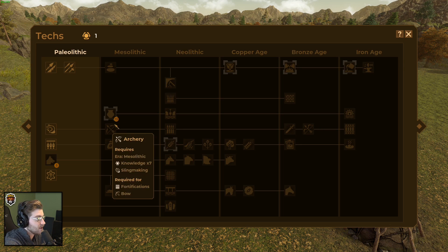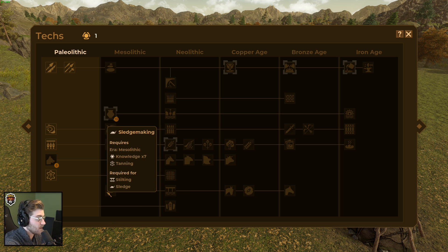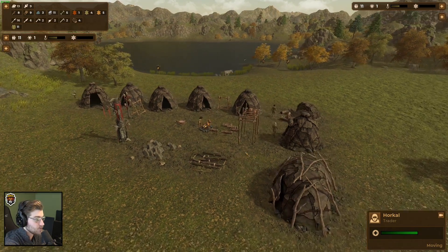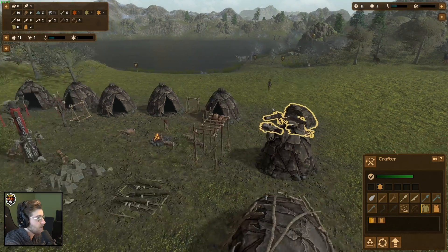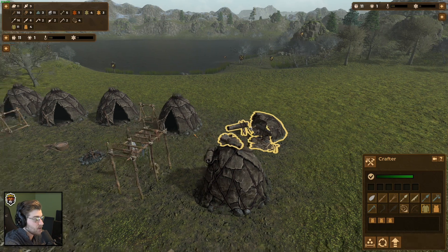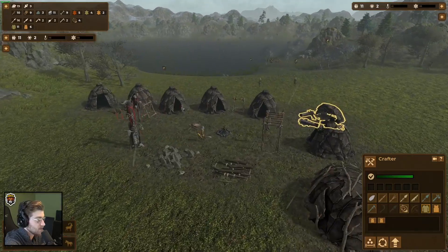We're waiting for five score for dog domestication, and then we get bows and arrows, pottery, stone polishing, grain processing — we can start farming — and sled making, which is probably the most important because you can drag a bunch of different items at once. We're going to make as many leather outfits as we can, especially for winter, to keep them warm. Looks like they killed an ibex over here.